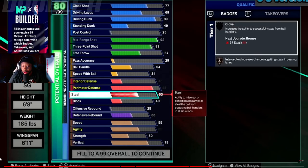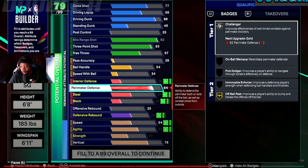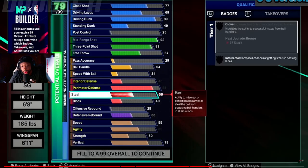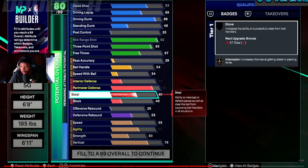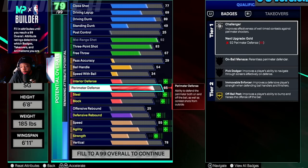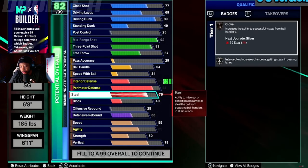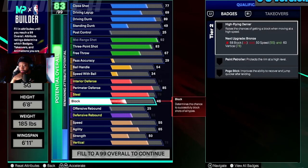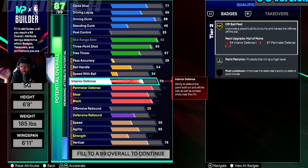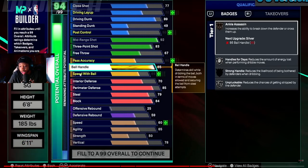I just noticed you get silver at a way lower rating now. I think silver used to require like 85 — and 60 on 2K24 was still bronze. It might be the same, but I think the builder and badges are still the same overall. The difference is you just get way more attributes — like what I'm looking at right here would have already been 99 on 2K24.